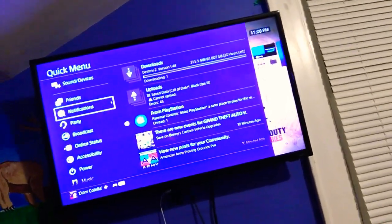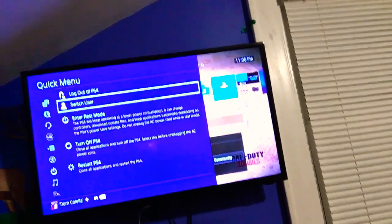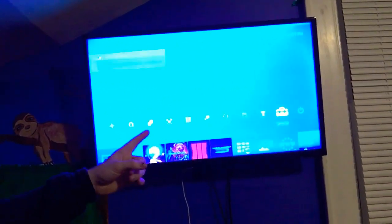You're going to want to go to Power and switch your user. We're going to use this one. Then you want to go to Settings — as you guys can see I'm hovering over it right there — go to Settings, go to Account Management, and go to 'Activate as Your Primary PS4.'